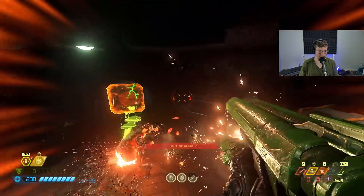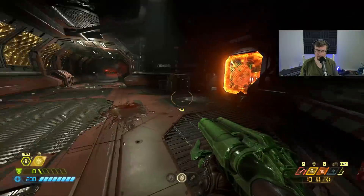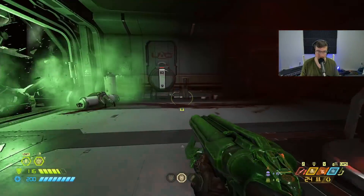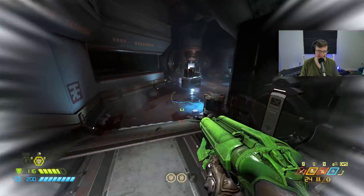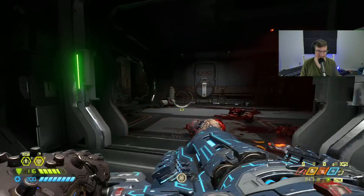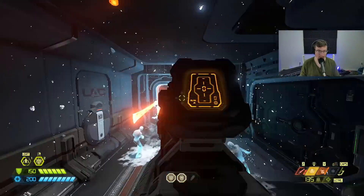Thinking outside of the box with that encounter design. Of course, if you have the crucible, that's totally fine too. The dreadknight that pops through that door in jump-scare style happened a couple of times in these master levels — breaking through a wall, cackademon, dreadknight popping through the door. Didn't expect them. It's a pretty funny surprise. I thought it was kind of cool.